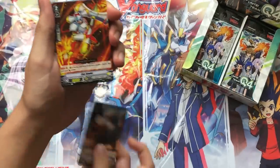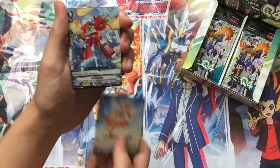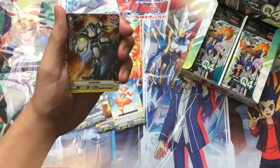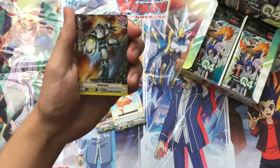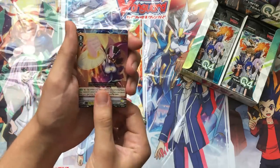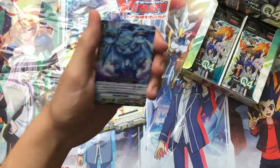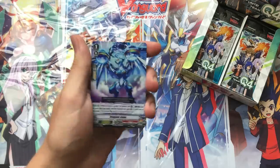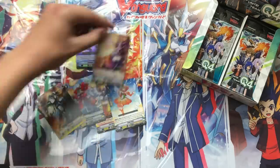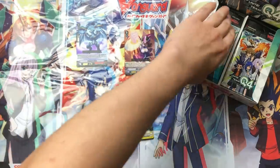Getting into the first pack, we have Instagate Griffin for Kagero, Cup Bowler for Nova Grappler, Petal Fairy, Battle Riser which is a starter for Novas, and the Front Trigger — which is only for Axel clans and gives a 10k buff to your entire front row. Then Miss Splendor, a Grade 3 for Nova Grappler, and our first Double Rare: Dragonic Gaius, which gives an extra critical to a Grade 3 it boosts for a certain cost.